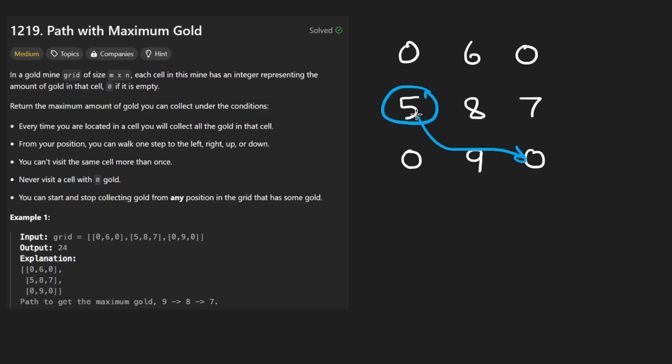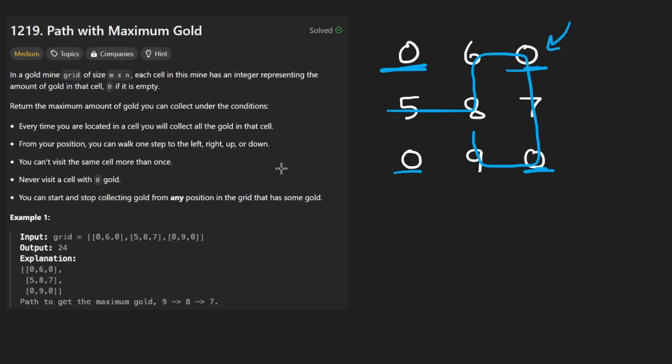We are never allowed to land on a zero, so we can't do a path that involves visiting any zeros. We also can't visit the same position twice. When we do land on a cell, we collect all the gold there. We're allowed to move in four directions — not diagonally.